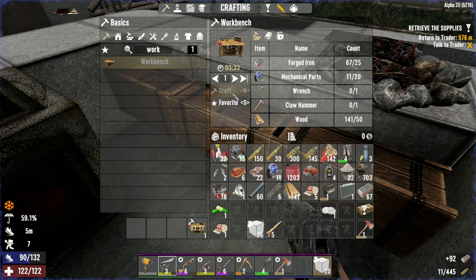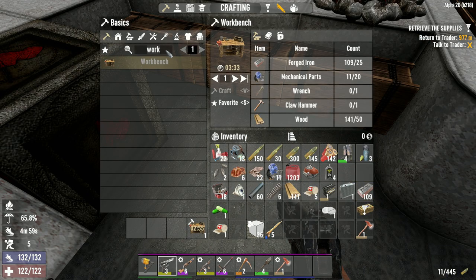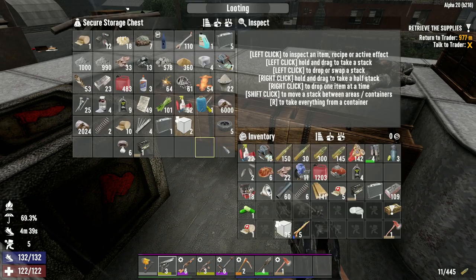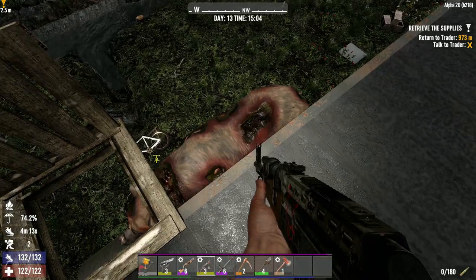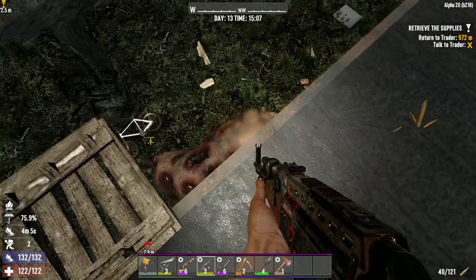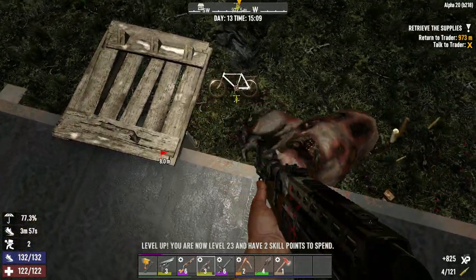The forged iron is in the inventory — and in three minutes and 33 seconds we'll finally have our first workbench. That feels like such an accomplishment. We should be able to make our cement mixer in the workbench — we need forged iron, springs, engine, and mechanical parts. We can get this going right away as soon as the workbench is done. Whoa, excuse me — we have two zombie bears in the back of our base! Holy crap, what is this madness? One's down — and dogs too! What a serious wandering horde on day 13!